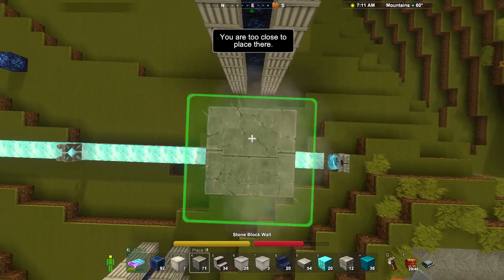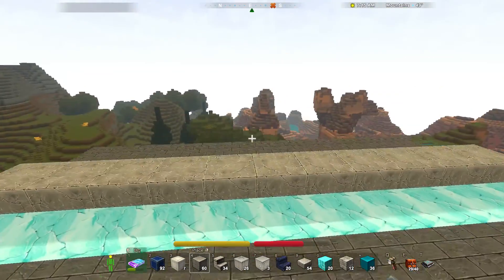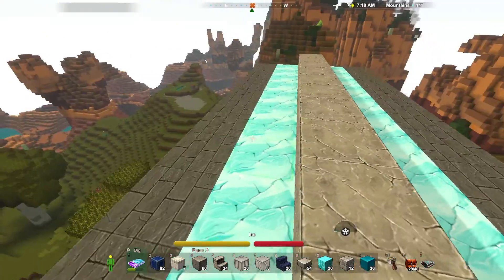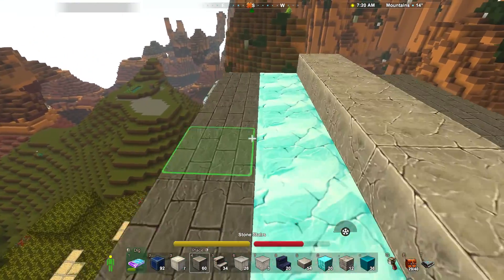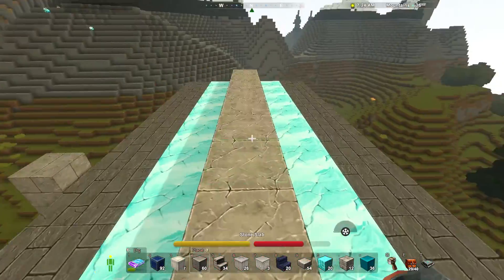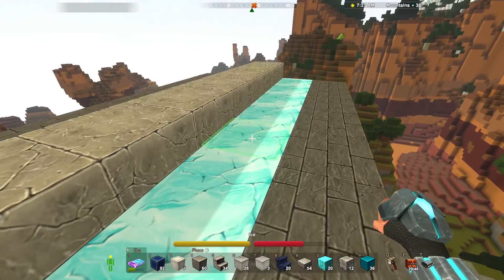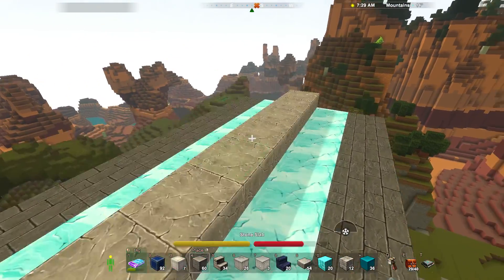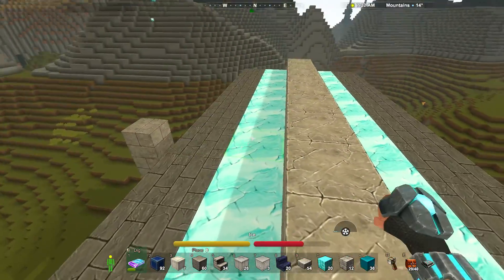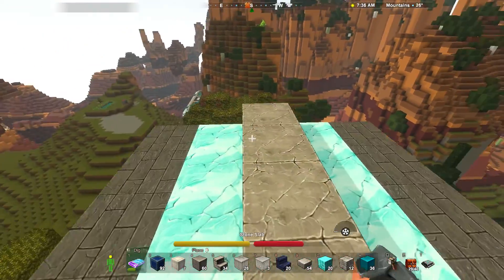So what I've got here is two kind of ice trails, because as far as I can tell I don't think there's any way of really making one ice trail work both ways on this system. So I'm just going to have to do one way and one the other. It doesn't really make much of a difference — it just makes the platforms a little bit wider.